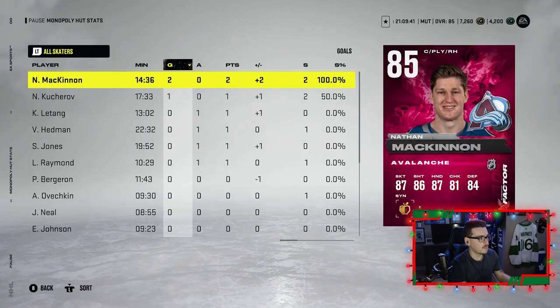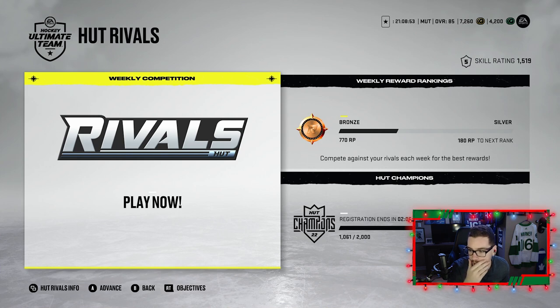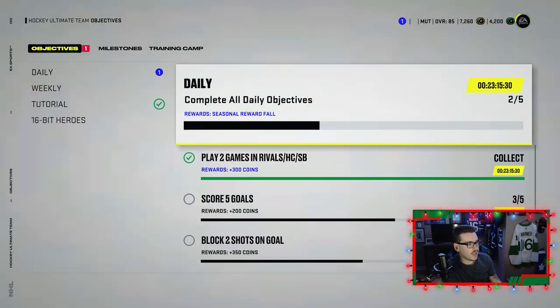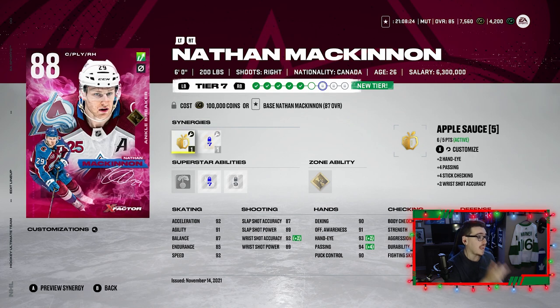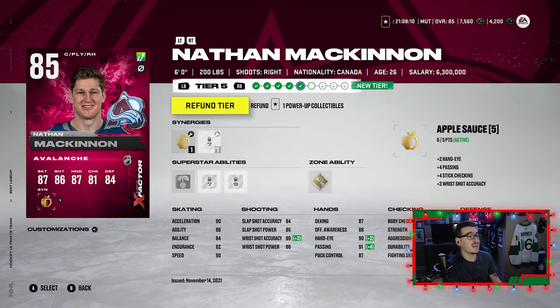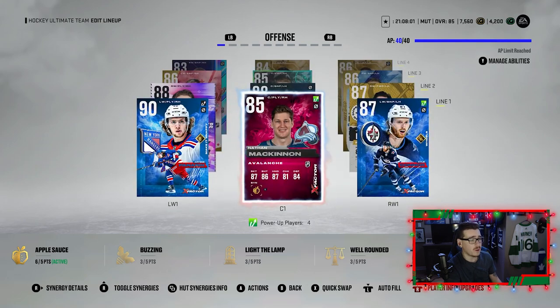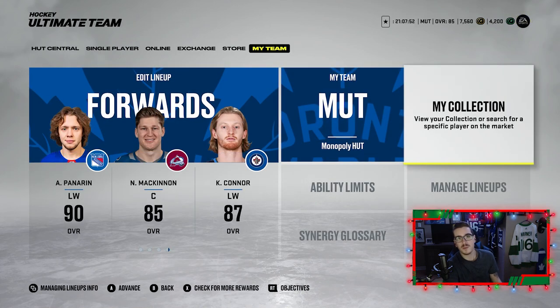It counts as a win in my books — we dominated 3-1. McKinnon is due for two upgrades. We complete an objective for playing two games. McKinnon scored and played absolutely unreal — he's going to be up to 88 once we get him two collectibles. I think I'll prioritize getting McKinnon to 86 and buying his base card to get him to 88 before upgrading Kyle Connor. The team is playing absolutely unreal and I couldn't be happier with this episode.